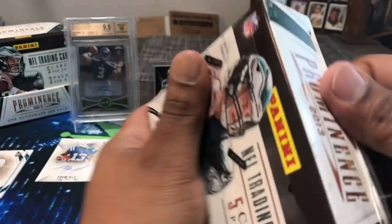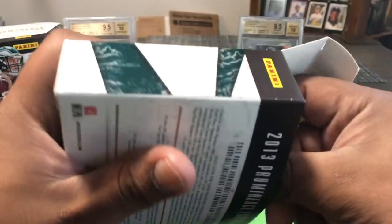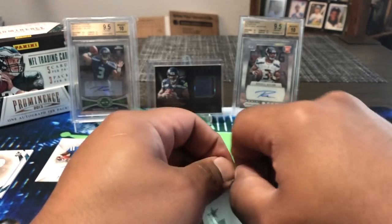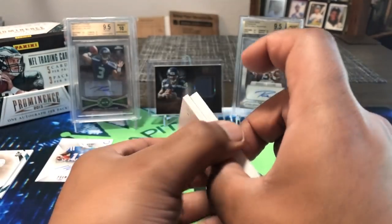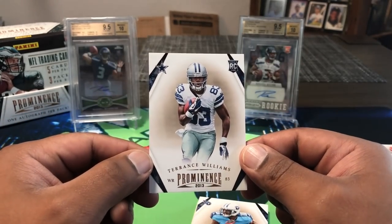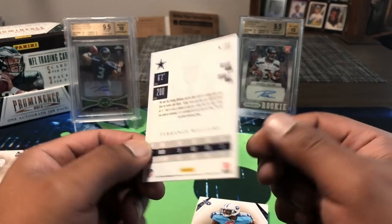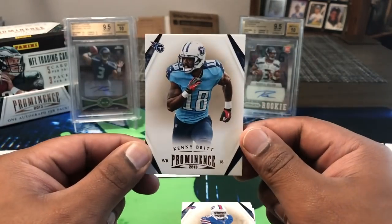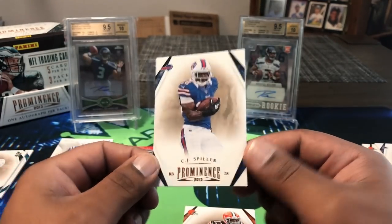Last box, last pack — come on, give us a patch auto! It is thick, so there's at least some sort of thick card in the back. Got a Terrence Williams — good receiver for the Cowboys, had some big games, great catch against the Seahawks. Also Kenny Britt, a promising receiver who fell off, and CJ Spiller — man, in his prime he was a great running back, great in fantasy too.